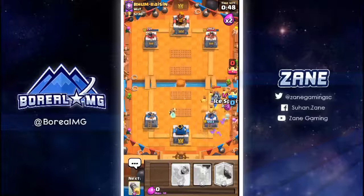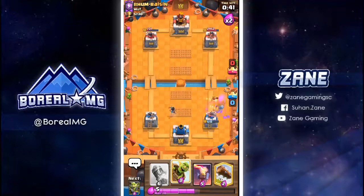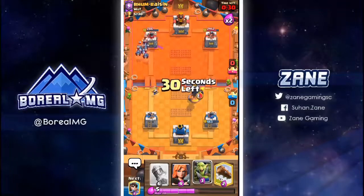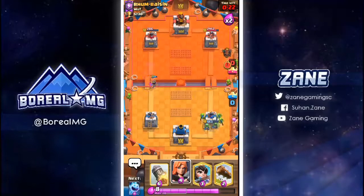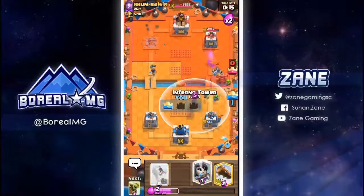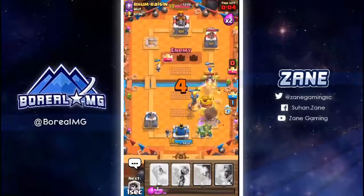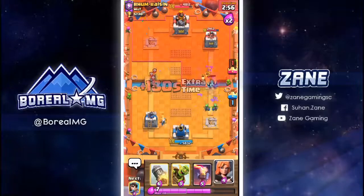Princess right over here. I really do need to defend this. I'm going to goblin barrel just to pressure a bit. The princess is going to take care of the minion horde. This is going to be slightly tricky because I don't think I can defend. He's got zap — so he doesn't have a big spell. I completely missed it — he doesn't have a big spell, but what he does have is a minion horde.